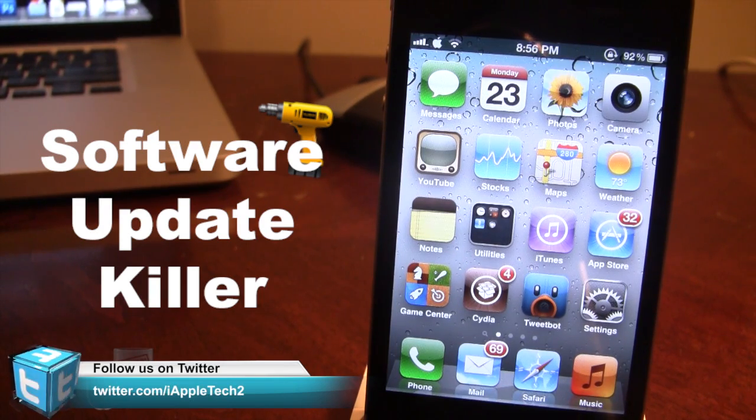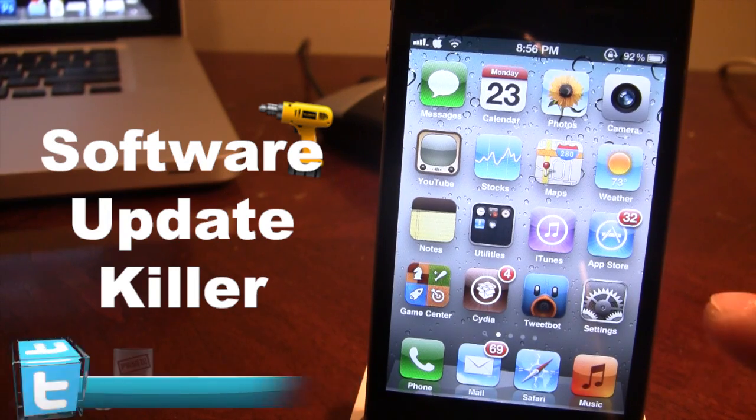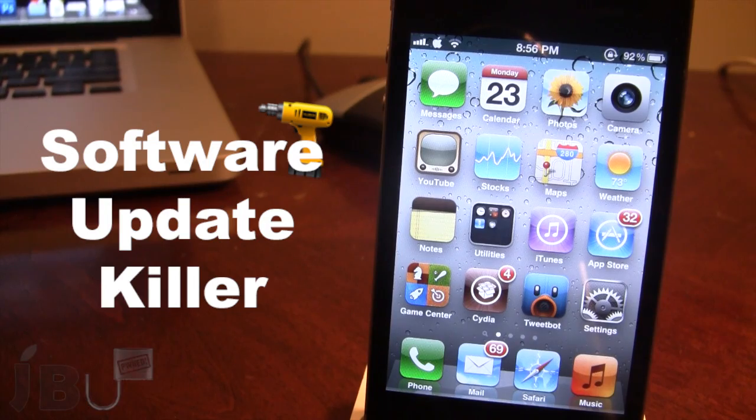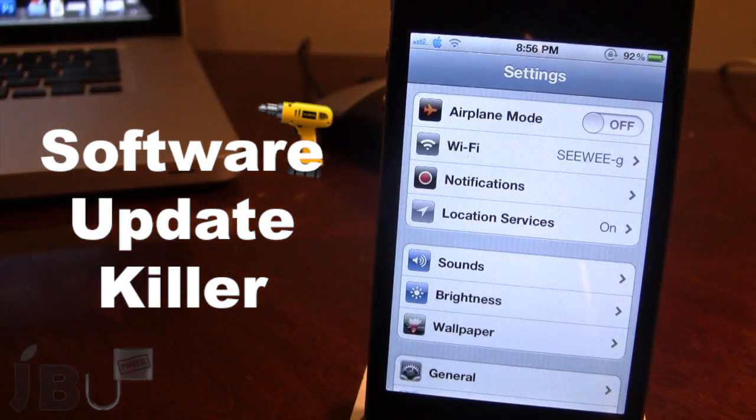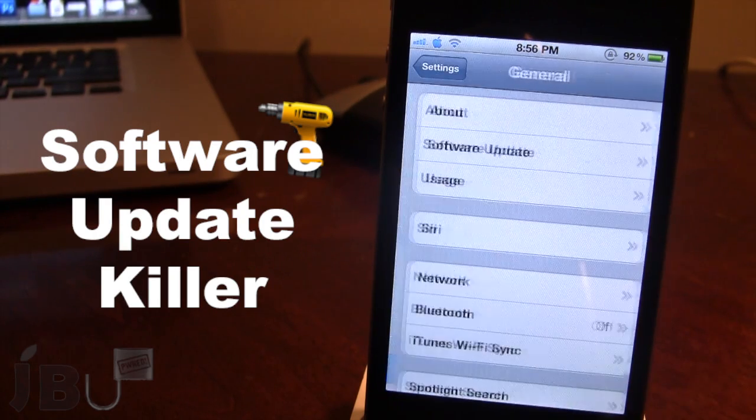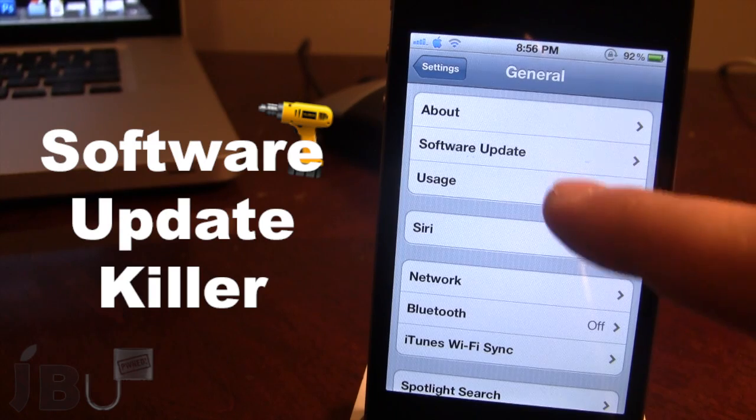First off, regarding the hiding of the app badge, you can see that Settings does not have that red one in the top right-hand corner displaying that there is an upgrade to my firmware. It will remove that red one, and it will also remove the one in the General section of Settings, as well as removing the Software Update entry in General.